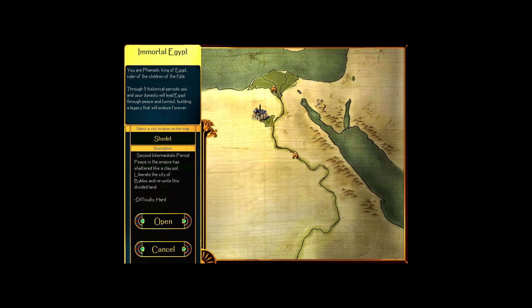Hello ladies and gentlemen and welcome back to more Immortal Cities: Children of the Nile, where we will be going to Shedat for the fourth mission in the hard campaign. It's a military one again. I've been checking — the last mission is also military, so these two last missions could be really long. Let's jump straight into it.